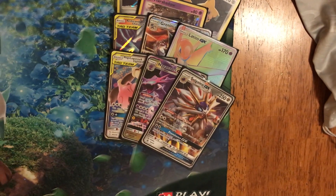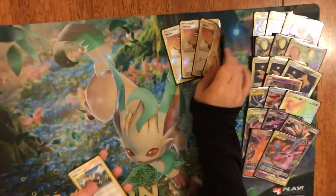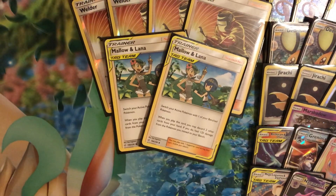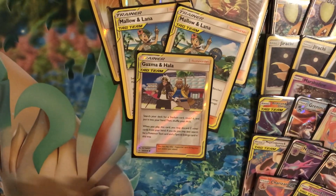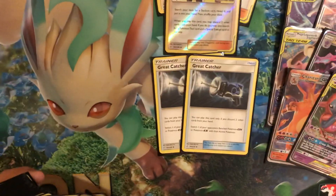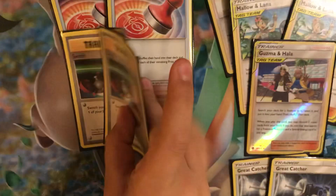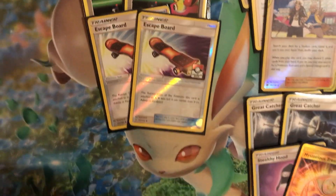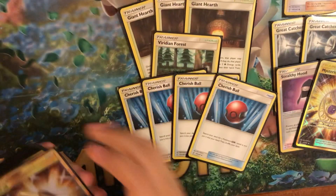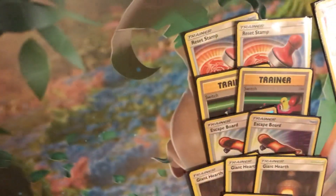Gallium Mag and my opening Jigglypuff. Now we're on to the trainers: four Bowlers, those definitely help attaching energies onto Mewtwo. Now onto items: two great catchers, one stealthy hood, one mysterious treasure, two reset stamps, two switches, two skateboards, three giant hearts, one Bird in Forest, four Cherish Balls, three Tag Calls.